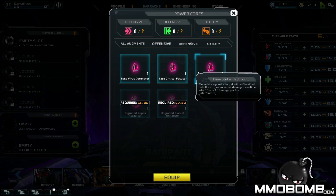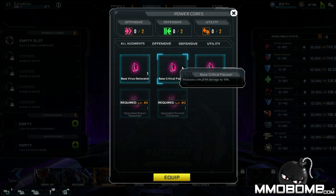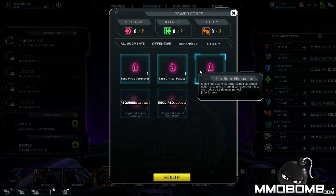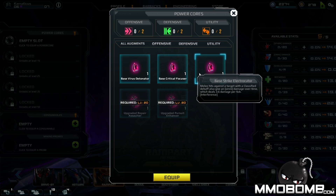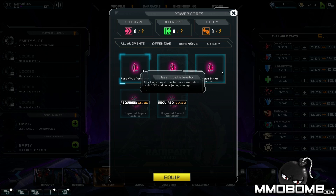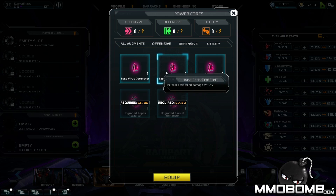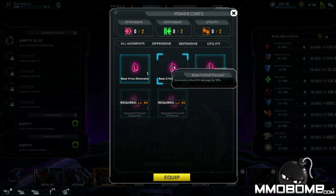By clicking on one of these, each core can give you something like critical hit damage by 10%, or melee hits against a target with a classified debuff also give an omni damage over time dealing 3.6 damage per tick. Omni damage hits both shield and spark simultaneously. There's also a base virus detonator — a target affected by a virus debuff deals 3.5 additional omni damage. I'll just go ahead with straight-up critical hit damage.